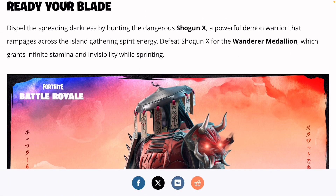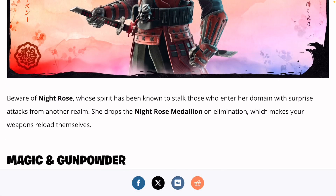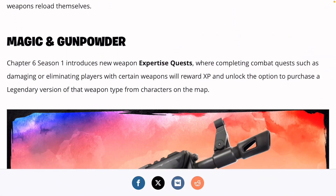Ready your blade. Despite the spreading darkness, by hunting the dangerous Shogun X — a powerful demon warrior that rampages across the island gathering spirit energy — defeat Shogun X for the Wanderer Medallion, which grants infinite scimitars and invisibility when sprinting. Which is actually pretty cool — I love the invisibility one.